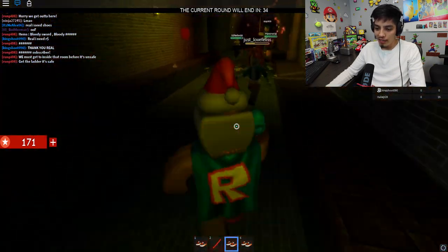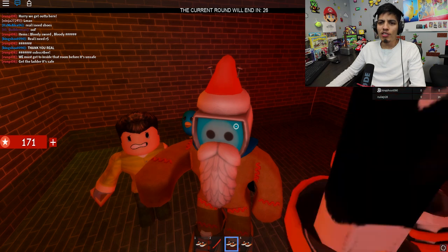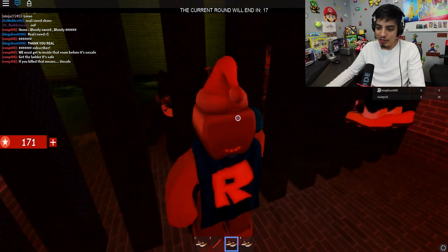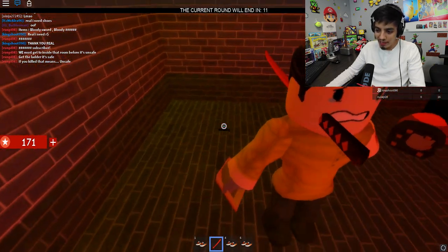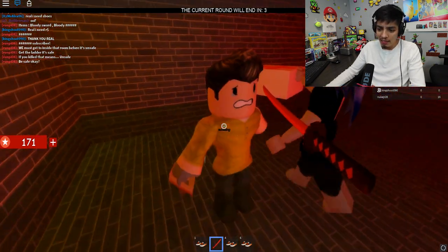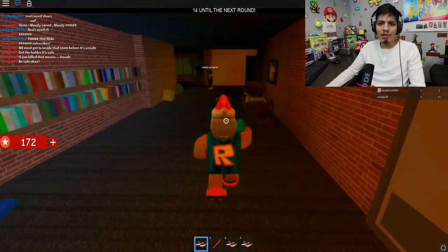It didn't work — you have to try a different one. Oh there you go, Georgie! Poor Georgie has been trapped in here forever — I don't think he's ever gonna make it out. Help me, I'm trapped in here with this armless Georgie! Let's chop off his other arm. JG the Cool Gamer is giving him a medkit — but this is not Fortnite, he can't just medkit himself. Finally we got out of there.